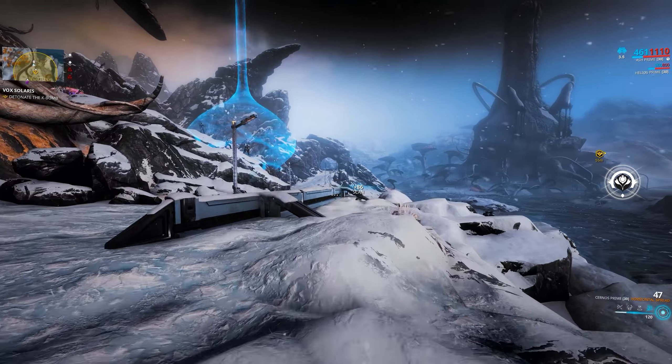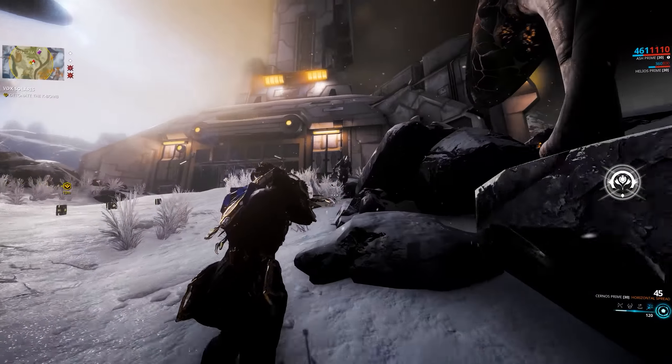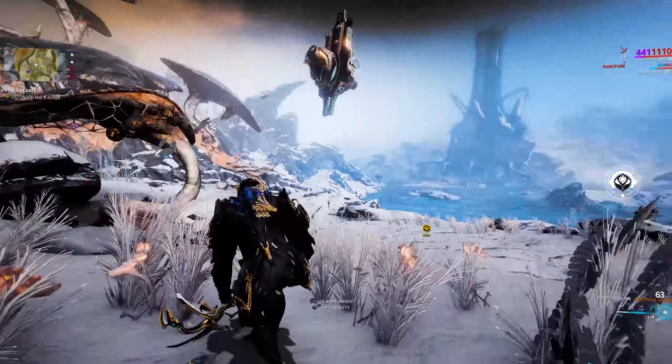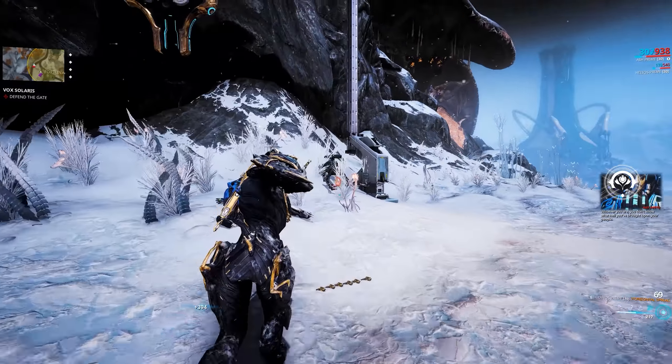This stage is activated when a corpus unit drops an alert beacon. The flash from these small towers calls out to other units in the area, and the more you leave it there, the more units come into the battle. And before you know it, your entire mission becomes more difficult than expected.